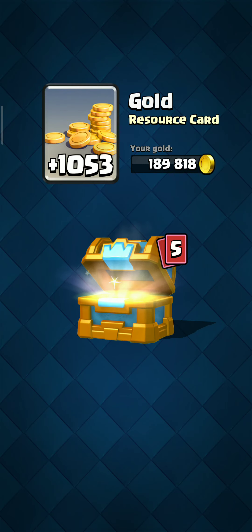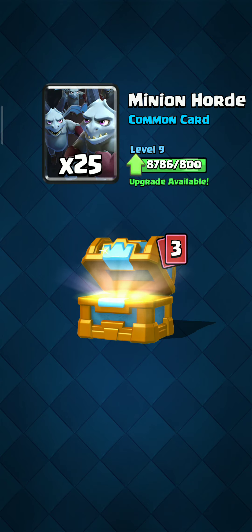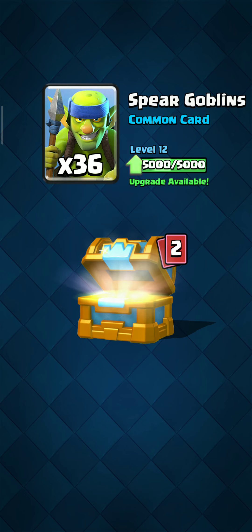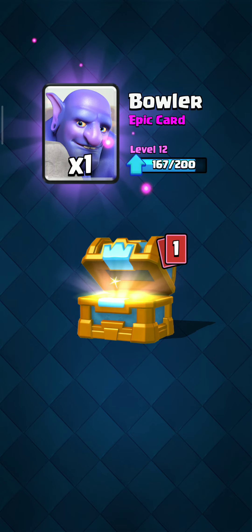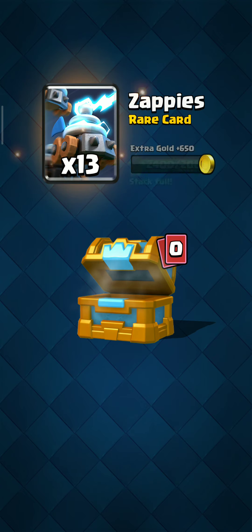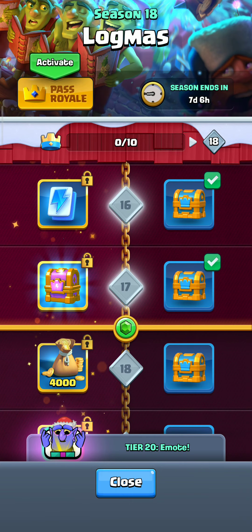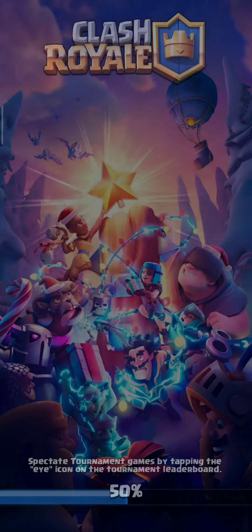So we have 1,053 gold, 2 gems, 25 minion hordes, a car in the background, 36 spear goblins, 1 bowler, and 13 zappies — that's actually 650 gold. Okay, let's keep using the golem deck.